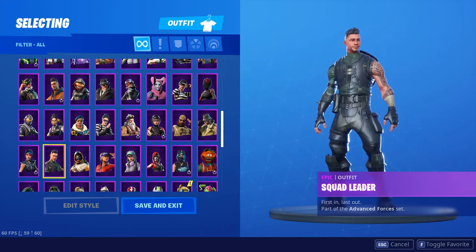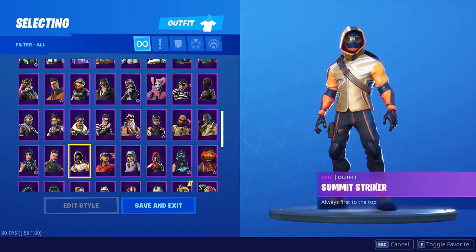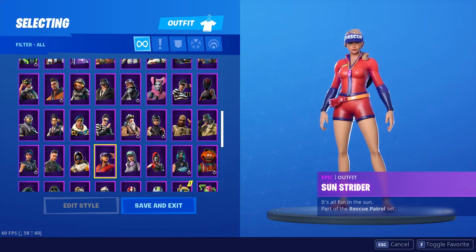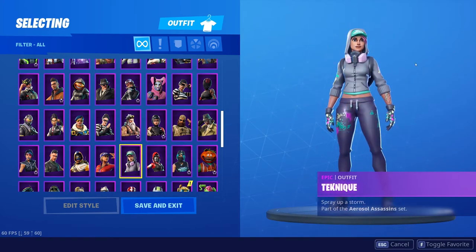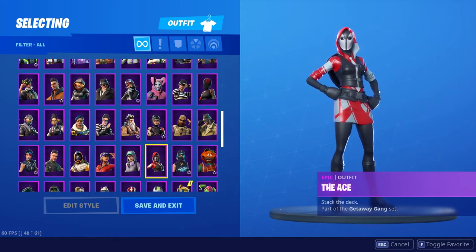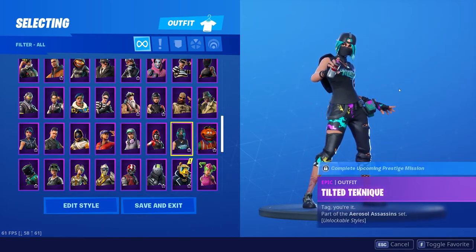The Squad Leader is another battle pass skin from Season 4 — Season 4 was when I did the most grinding, so of course I got the Squad Leader. The Summit Striker I think was a starter pack skin but I'm not entirely sure. The Sun Strider was definitely a battle pass skin — everybody looked forward to it because it says 'rescue' on top, so everybody played as a medic with this skin. I used it as a medic for a while. Technique is badass — there's nothing more to say, I love her. The Ace is another starter pack skin I believe. Tilted Technique also looks badass, maybe not as much as regular Technique, but it's pretty cool — it's a battle pass skin from Season 10.